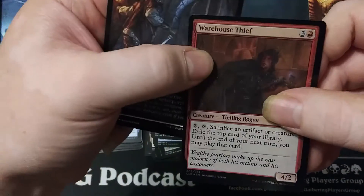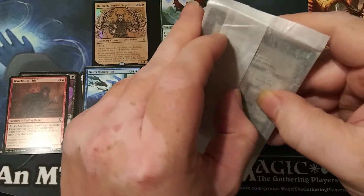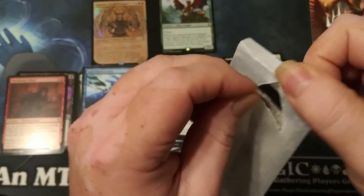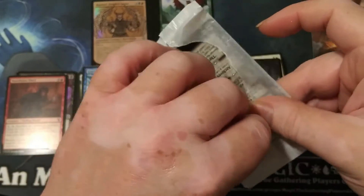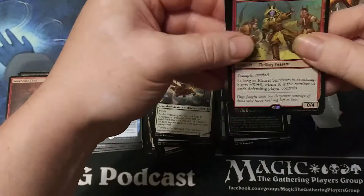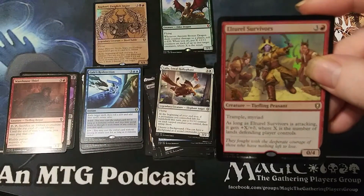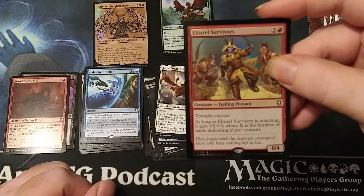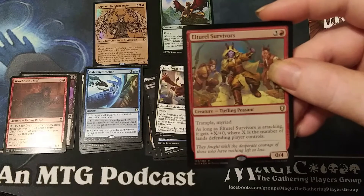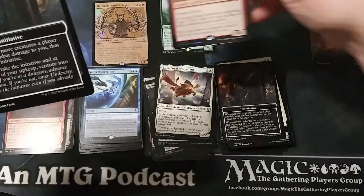And we got another upside-down foil — that's kind of wild. Let's check out our promo. We got — Durlag, Warlord of Trielta Saviors: three generic one red, a 0/4 with trample and myriad. As long as this creature is attacking, it gets +X/+X where X is the number of lands defending player controls. I actually really like that — it's a really cool ability. Two foil rares, and one of them is our promo. The initiative is in effect!